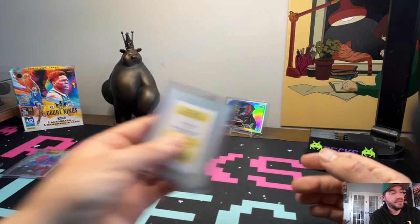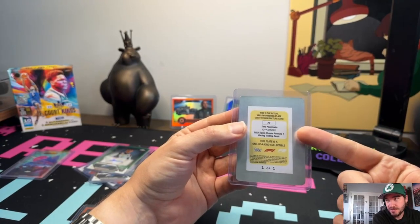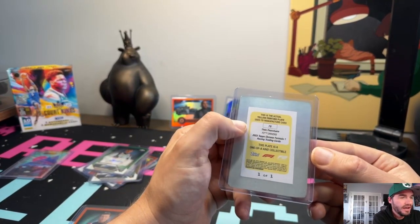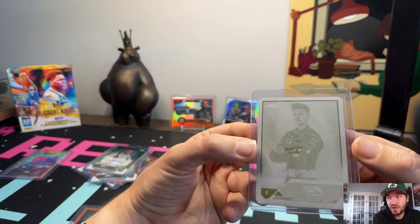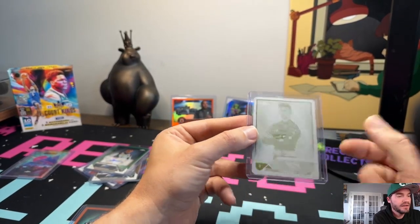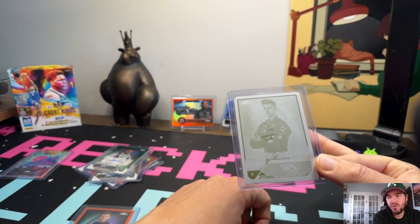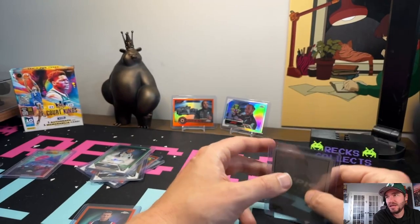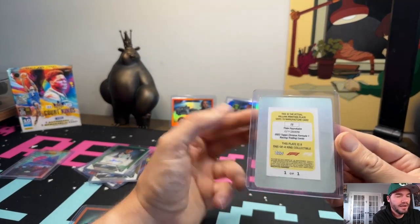Here's our one of one — you can see on the back, this is a one of one. This is the metal plate they use when they create the card, so they're very, very rare. We got the Theo, who's an F2 driver and I believe is at the top of the F2 standings right now. It's metal, and it's weird because it's backwards — not the most sexy card to look at by any means, but it's a one of one and this is what they use to print all the cards. Very unique. They do it in NFL immaculate series and things like that, and I thought it was cool that we pulled one — the ratio on these is super low.